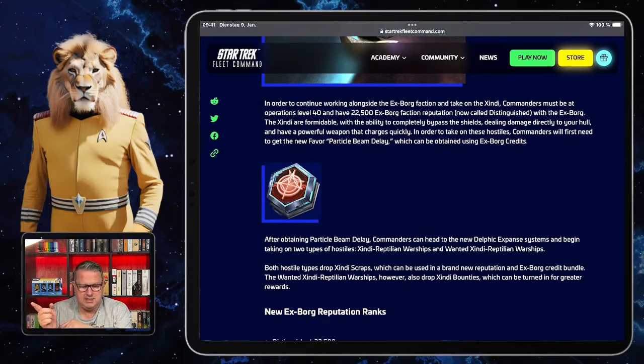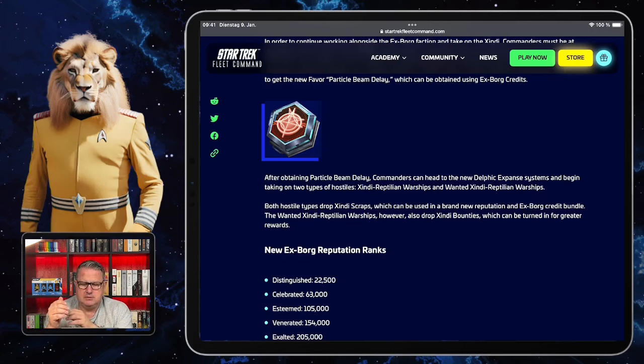One of the new hostiles is Xindi Reptilian Warships. The Xindi Reptilians were the ones behind the attack on Earth with the finished weapon. There are also Wanted Xindi Reptilian Warships. Both give new loot: they all drop Xindi Scraps, which can be used in the new reputation and XBOC credit bundles. The Wanted Xindi Reptilian Warships also drop Xindi Bounties, which can be turned in for additional rewards.